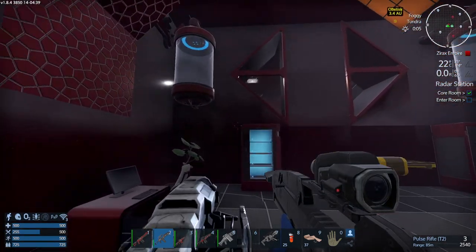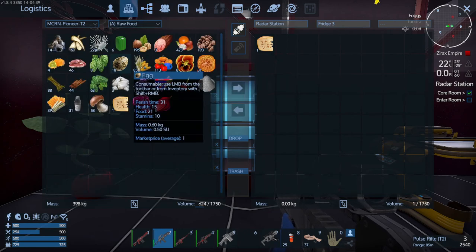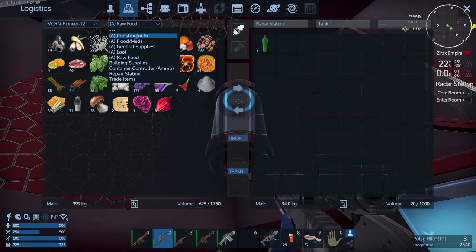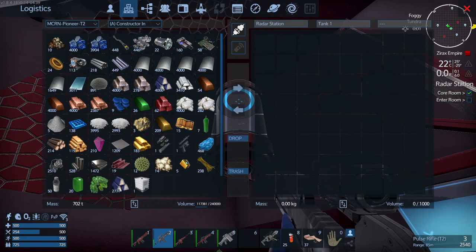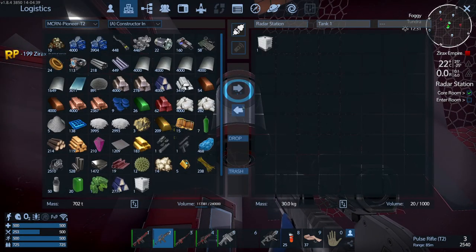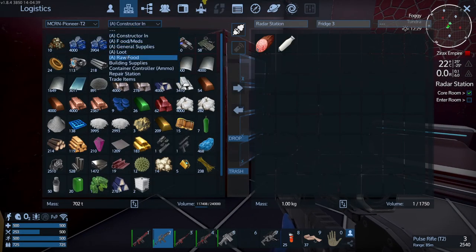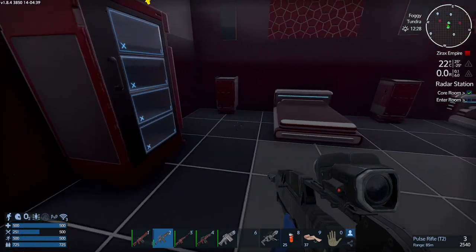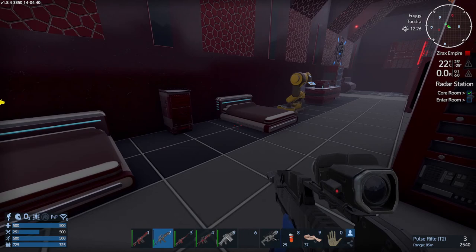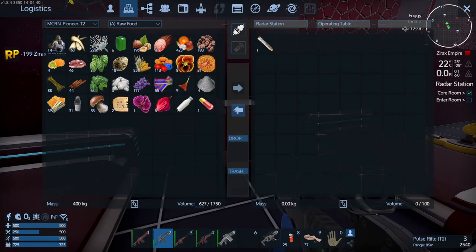We've got to get some water before we go much further because water is getting a little bit low. I don't really want to spend ages managing our water generator, so we're going to have to try and find the water asteroid. One option will be to go back to the starter system and mine some water from the asteroids. There's a lot of loot in here that we're picking up.